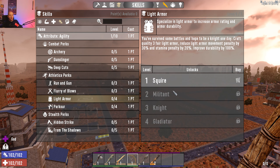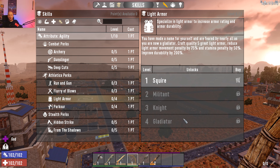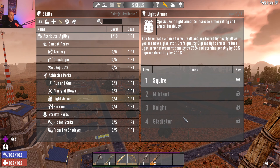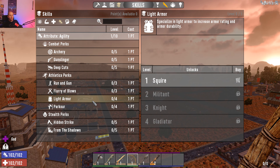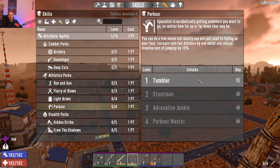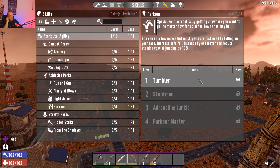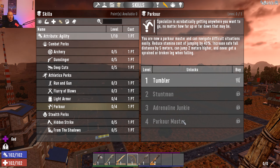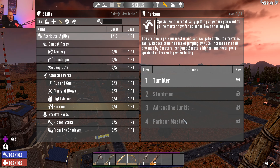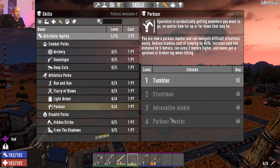Light Armor ranks are Squire, Militant, Knight, and Gladiator, unlocking leather at early ranks. At level four you craft quality five light armor, your movement penalty is reduced by 75%, and your stamina penalty by 50%. Parkour is useful if you like falling off high places — even level one increases your safe fall distance by one meter and reduces stamina cost of jumping by 10%. At max rank — 'Parkour Master' — safe fall distance increases by five meters, you can jump two meters high, and you can never get a sprained or broken leg while falling.